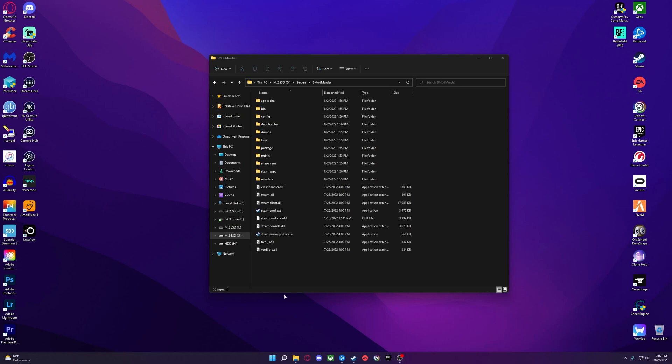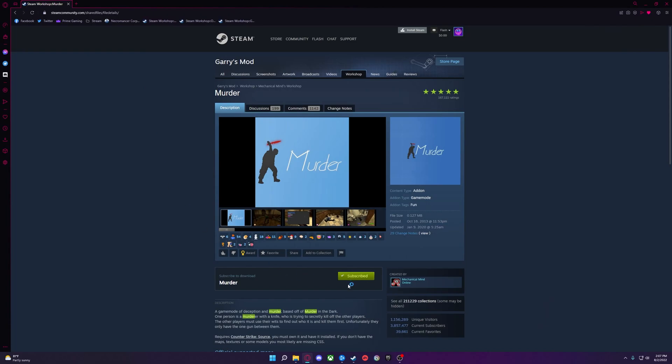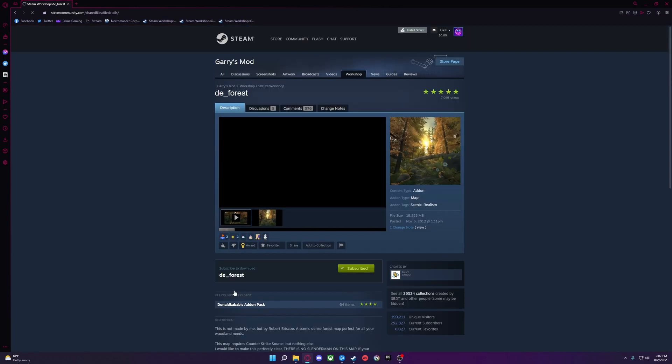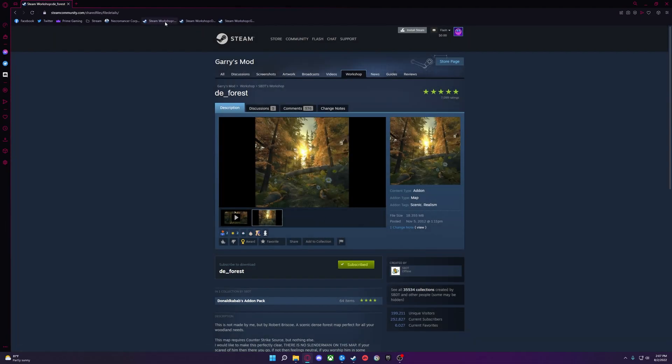Once you have your server made, you are going to want to subscribe to the murder game mode, which is on the Steam Workshop. You are also going to want to find a murder-supported map — I will use DE Forest as the example in this video. Just go ahead and subscribe to that. You are then going to want to create a collection and add whatever add-ons you want in your murder server to that collection.